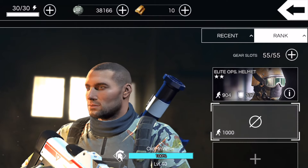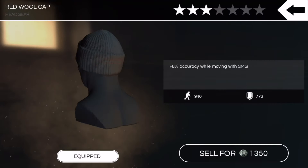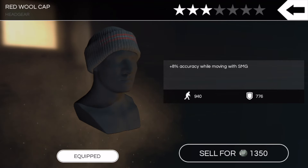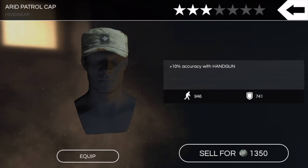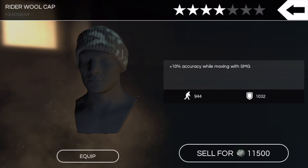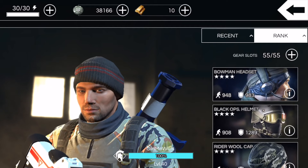We got the no headgear option, the Elite Ops Helmet with protection against grenades, and the Red Wool Cap. More accuracy while moving with SMG, very portable, very low defense, but still better than no defense. This one's got some accuracy with handgun — the Arid Patrol Cap, very portable, low defense, three-star stuff. A lot of people wear this with their UNKs and other SMGs: plus 10 accuracy while moving with SMG, very good portability.